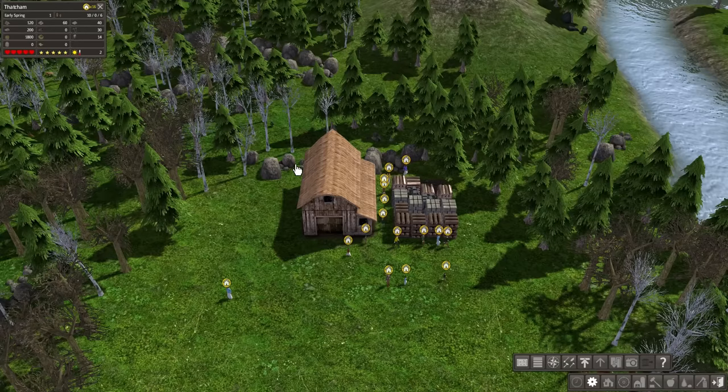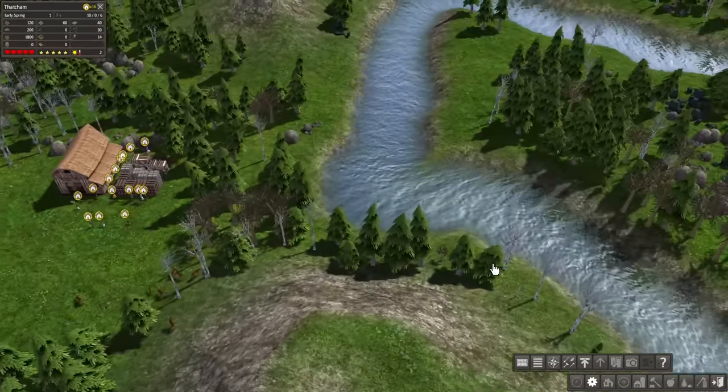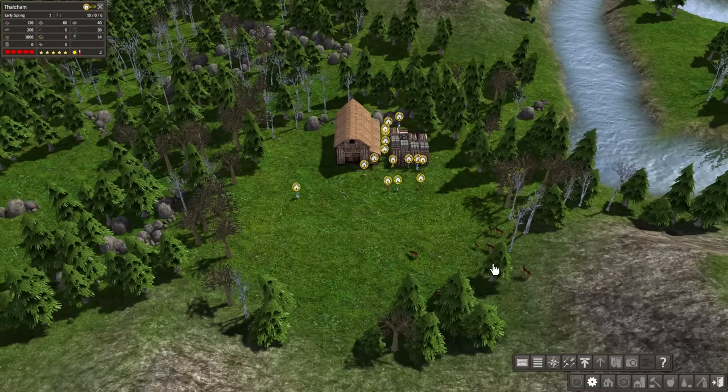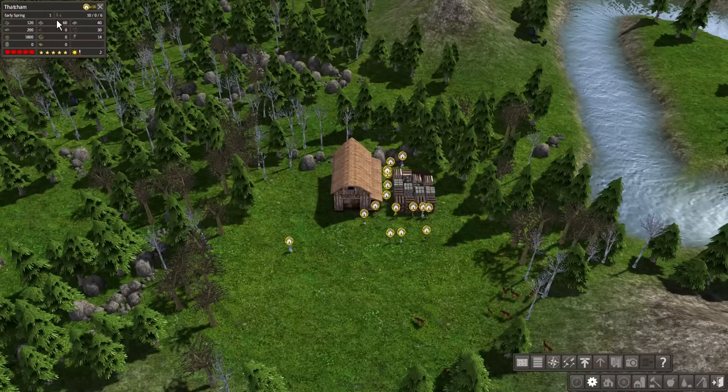So 16 people — that's actually not that many. Some maps and seeds will give you 20 or 22 citizens. 16 is rough and will make things a little more challenging, but we'll be okay. We have 120 logs, 200 firewood, 1800 food, 60 stone, 40 iron, 30 tools, and 14 clothes.